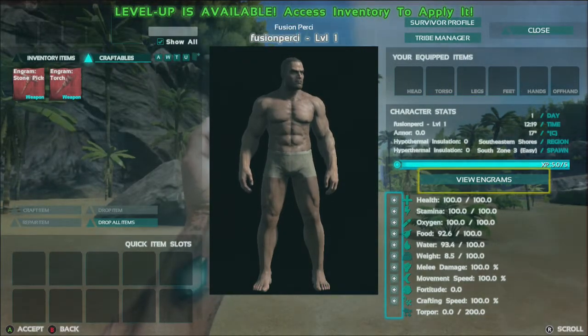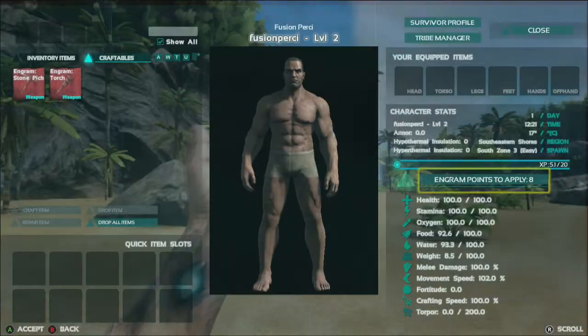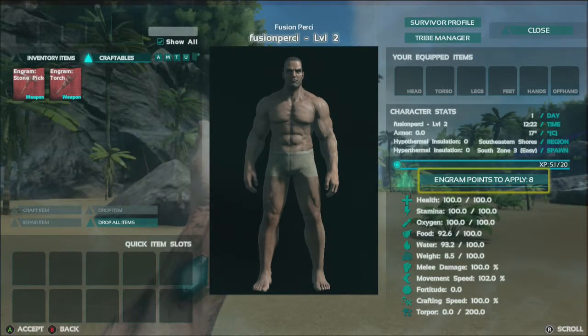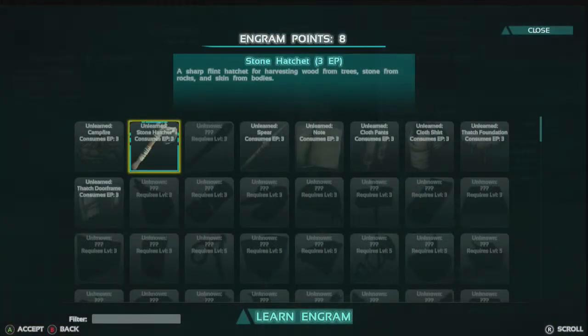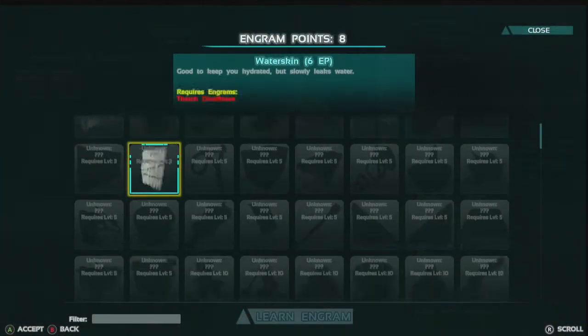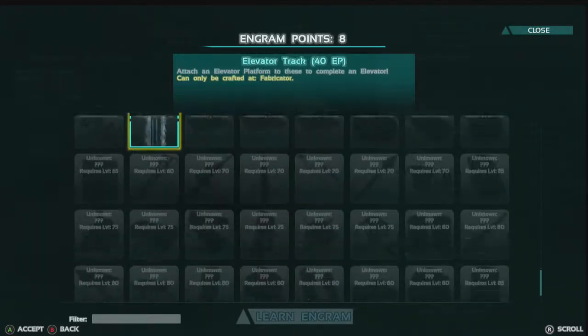I've just levelled up. I'm going to do my movement speed up so I'm faster than most dinosaurs. Here I've got engram points — this is where you click and find all your stuff like this. This is where you find everything in the whole game which you can build.